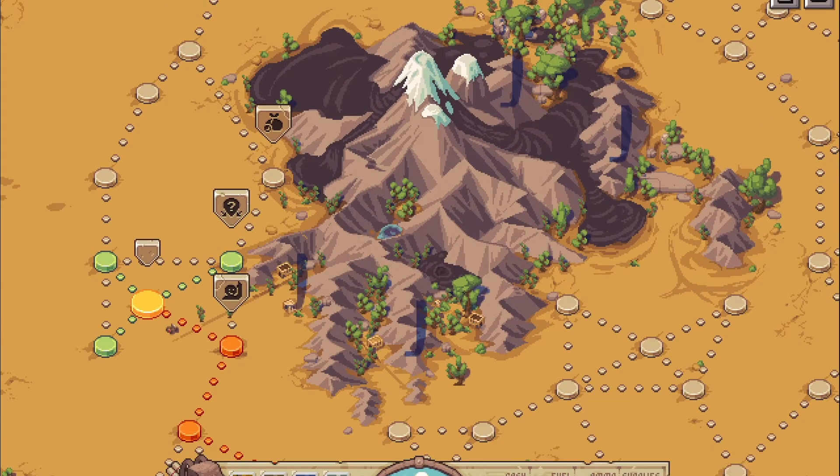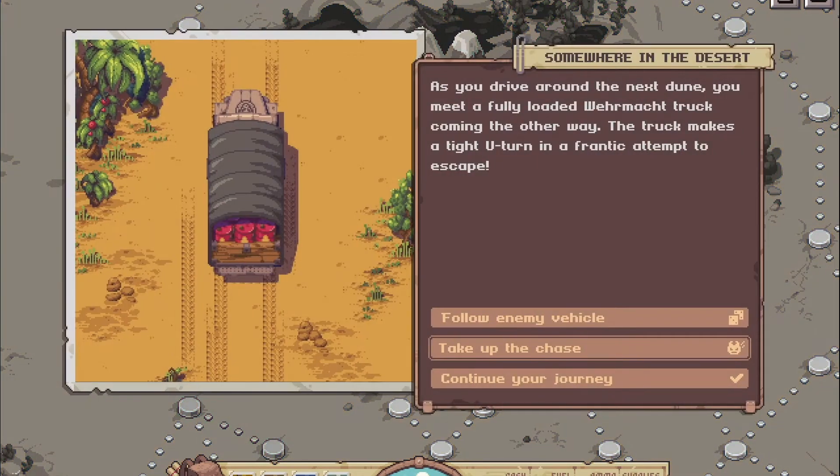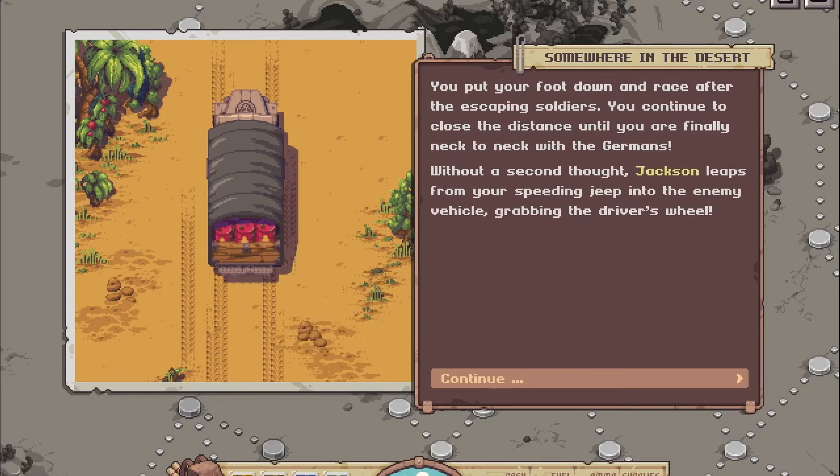We are running out of fuel — we really need fuel. As you drive around the next dune, you meet a fully loaded Wehrmacht truck coming the other way. That looks like fuel to me! The truck makes a tight U-turn in a frenetic attempt to escape. Let's be a daredevil and take up the chase. You put your foot down and race after the escaping soldiers, closing the distance until you are finally neck-to-neck with the Germans. Without a second thought, Jackson leaps from your speeding jeep into the enemy vehicle, grabbing the driver's wheel.